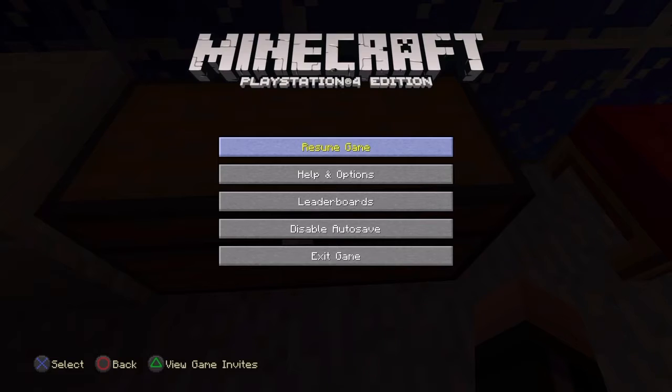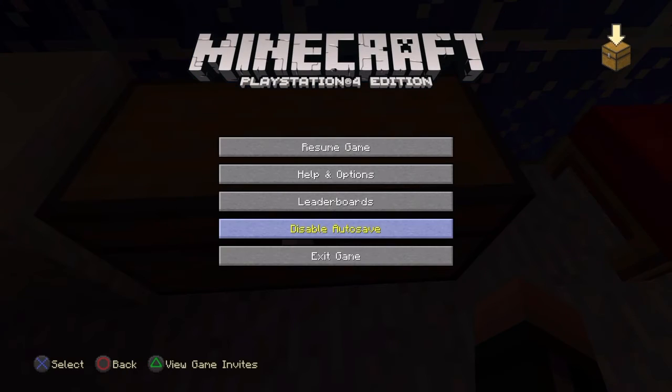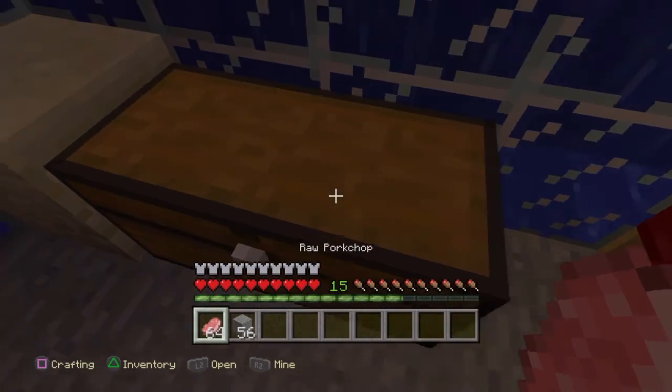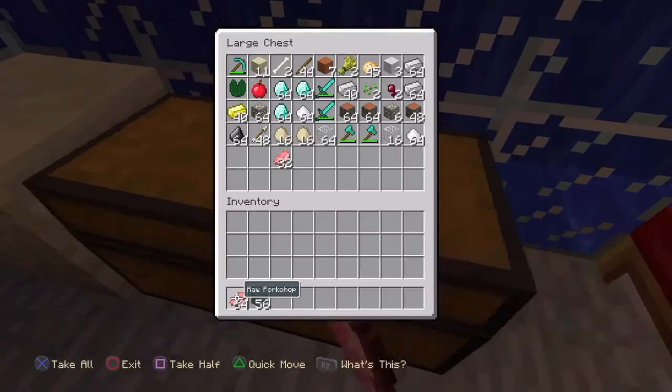Disable auto save, okay, save game, okay — that will prompt the menu, okay. Then go to your desktop — that means I have to cut the video — close application and redo it. It will give you 128 raw pork chops, prompting to 64 in here, and 112 stone — it put another 56 stack and a 64 stack in there as well.